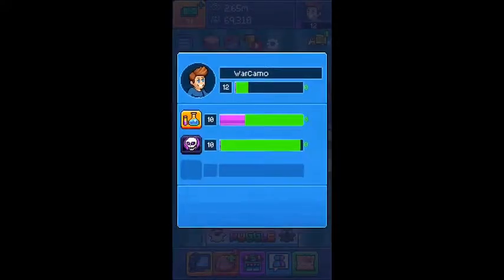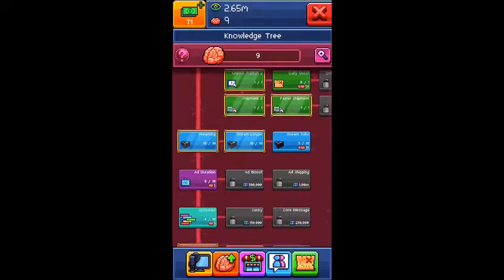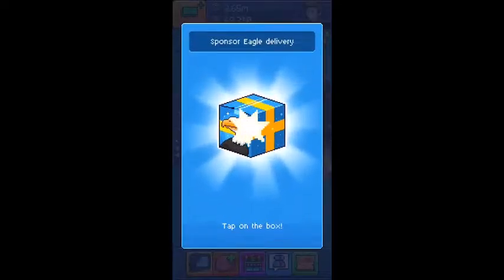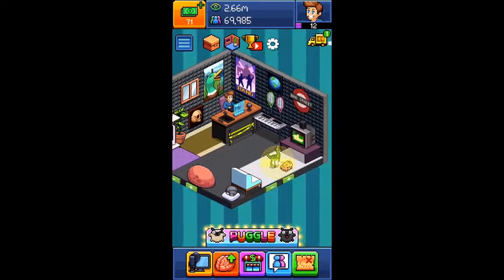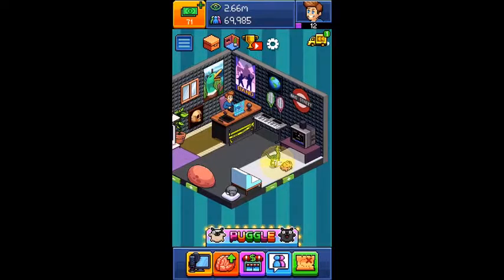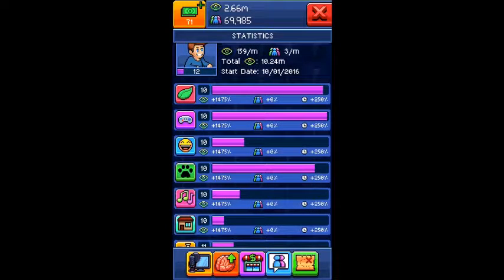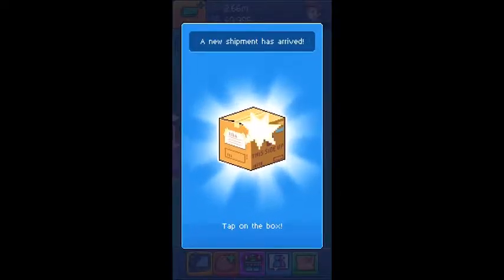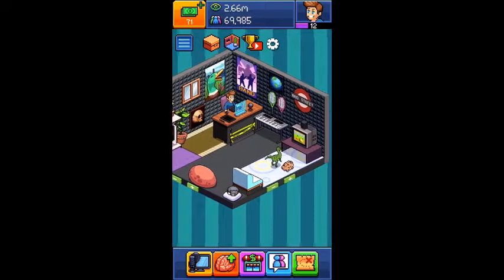Level 11 on science, level 10 on skeleton - got five brains. I just watched an ad to get more subscribers. Almost got my rug now, and after that I'll probably buy more stuff in the store. Home and entertainment are my lowest categories so I'm going to be upgrading those next. Got my new rug - let's see how that looks. I like that rug, I think it looks nice and subtle. Almost halfway to level 13.